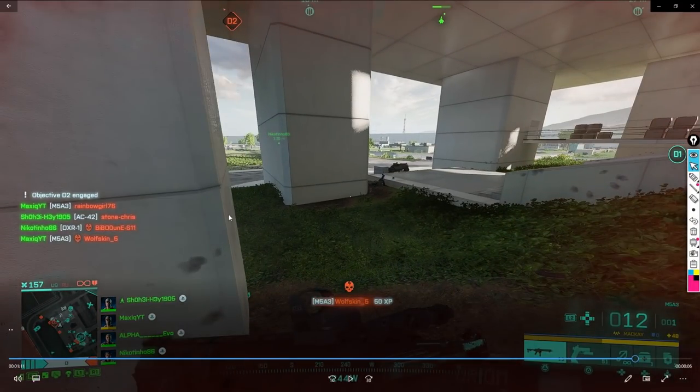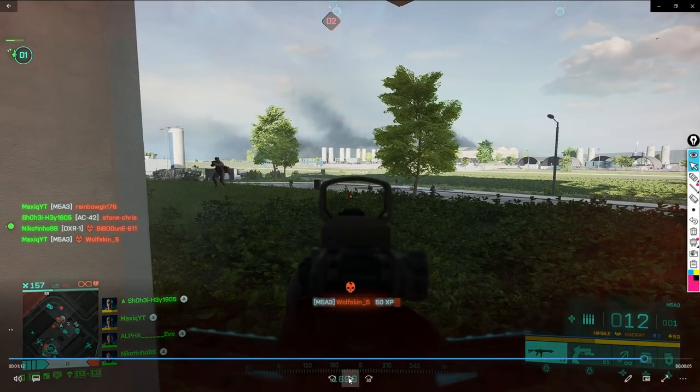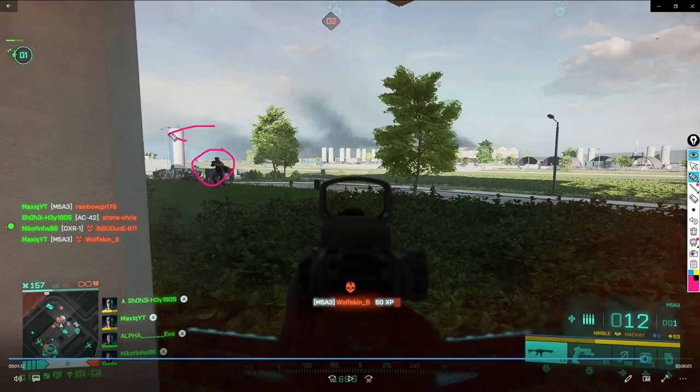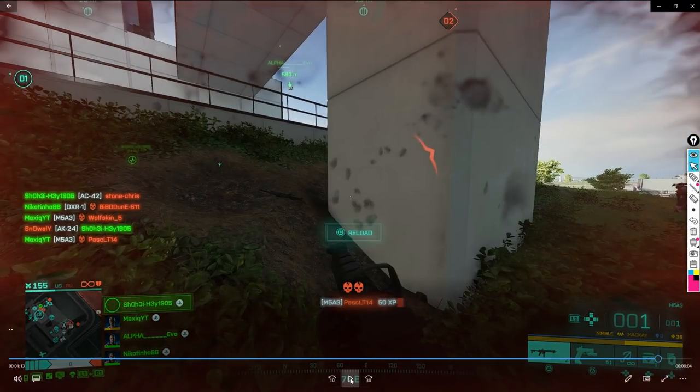Now what I do — what players will often do — is I know the enemy team has seen me kill this player, so they're going to expect me to come from this angle around the wall. This is why I give myself time to push the other side. You can see this player — he's looking this way. The other players are probably too far away from the engagement, but you can clearly see that this guy is looking here. That's why I went the other way to be a little bit more unexpected. And I finish him up with a lucky headshot.